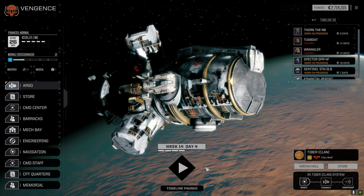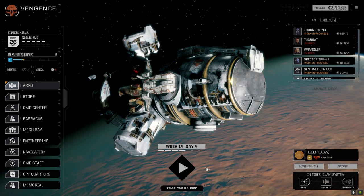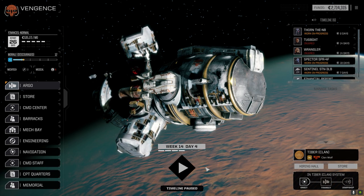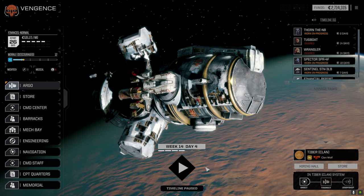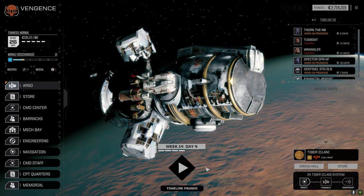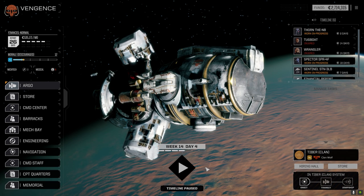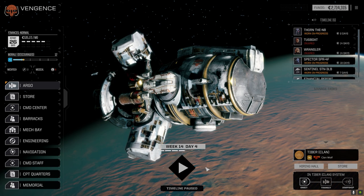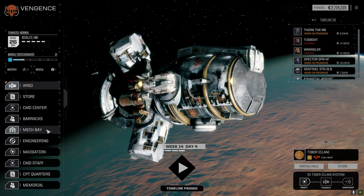Hey everybody, welcome back to the channel and another episode of The Duelist. Some stuff has happened since the last episode — the Royals took a good fight in the last battle, got a lot of damage but picked up some good gear. People seem okay with me trading between the units; I'm going to keep that to a complete minimal, though we don't really have anything right now so it's hard to figure out how to make that work.